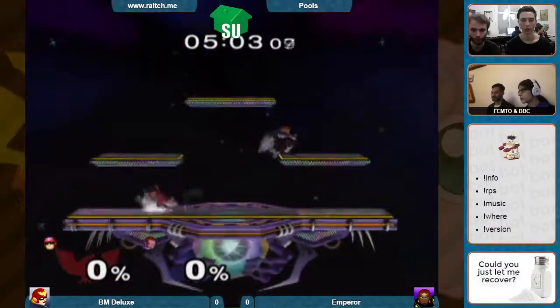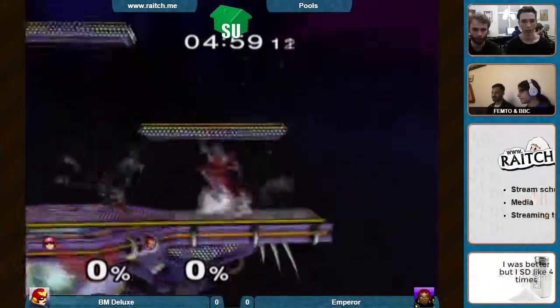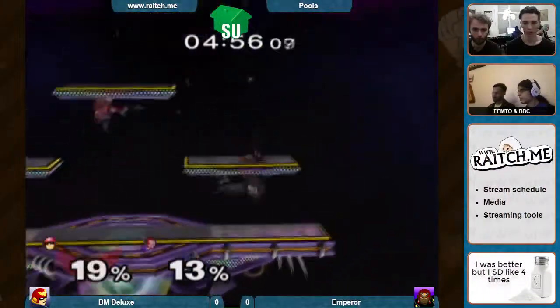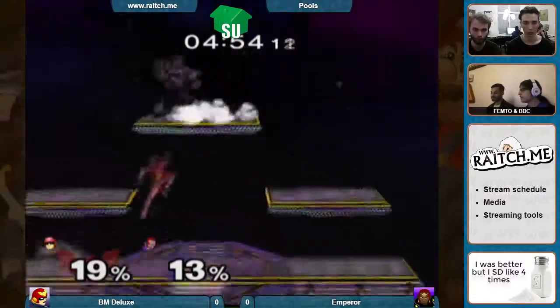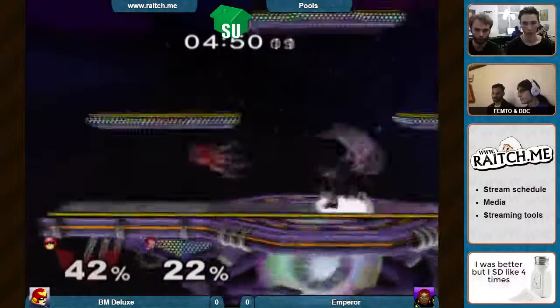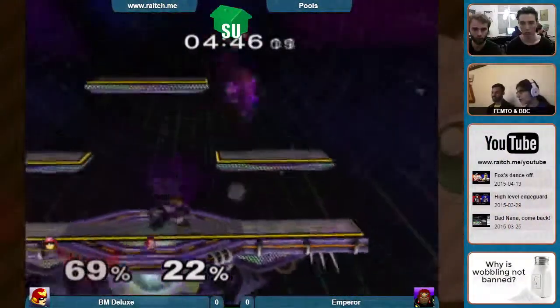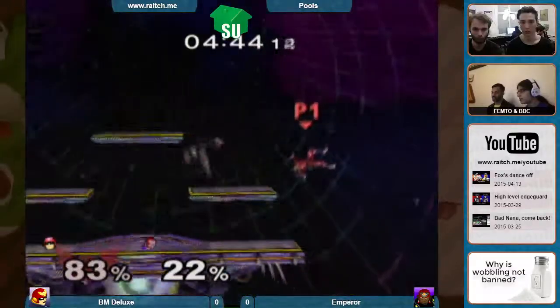0-0, five minutes on the clock. These matches go by real fast in comparison to the Peach-Puff matchup, because they both have to get real close to get those kills. And if Puff doesn't even rest — wobble to rest. Ooh, nice side beat. Nice dash.